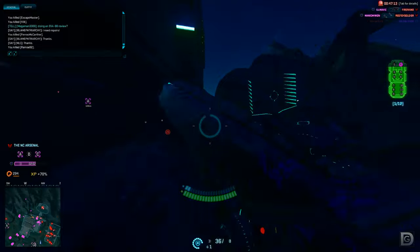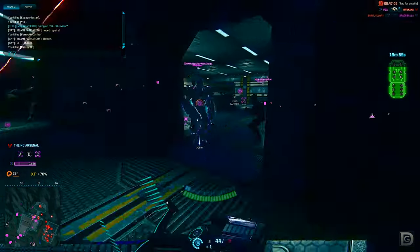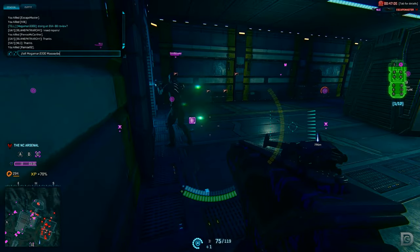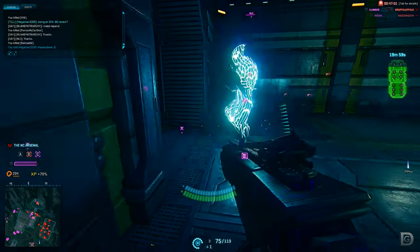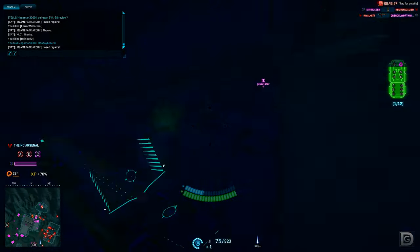The largest benefit the SVA-88 has over other light machine guns is the aim-down-sight move speed multiplier. Most other LMGs will cut your speed in half while aiming down the sights, whereas the SVA will only slow you down by a quarter, allowing you to strafe to victory while hosing down your opponents.